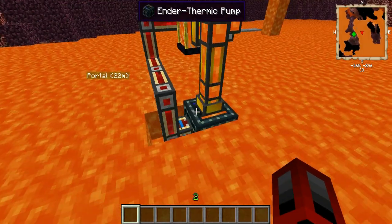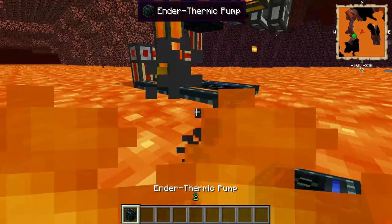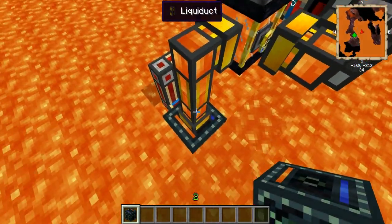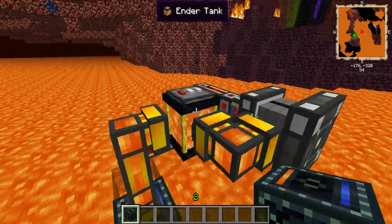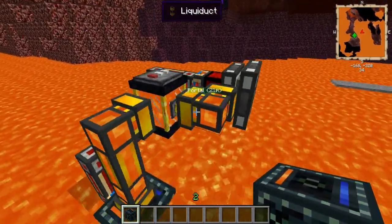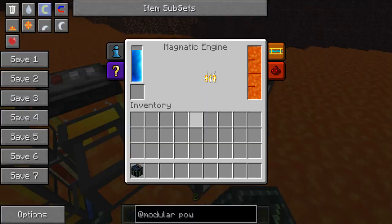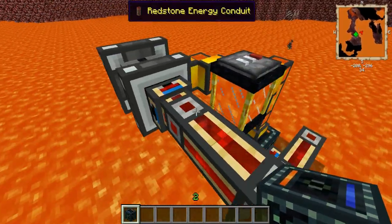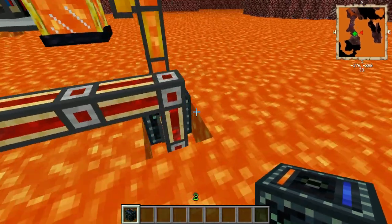What you want to do is place the ender thermic pump right on the surface, just sticking out a little bit. Then take a fluid duct, go up, and connect it to the ender tank. Connect the ender tank to the magmatic engine via fluid duct — it'll fill it with lava and generate energy. Then use the energy conduit to put energy back into the pump.